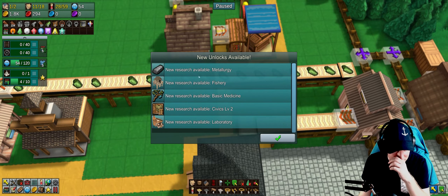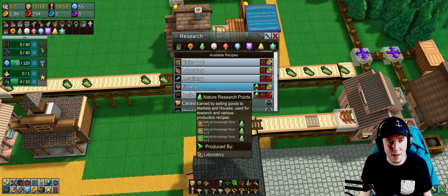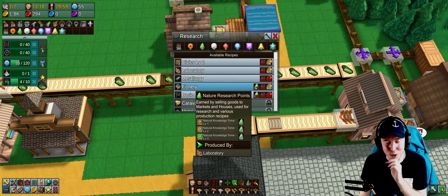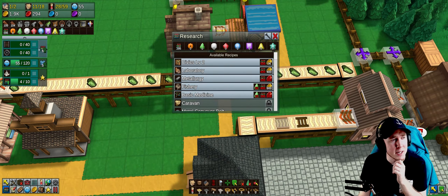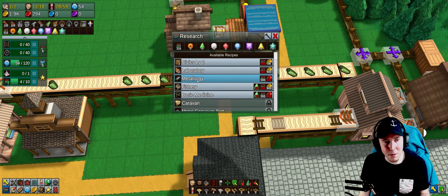Tech level 4 gives us metals, fishery, basic medicine, civics level 2, and laboratory. We need a lot more general research points, and for some of these I need nature research points, which require natural knowledge tomes produced by laboratories. To get tech level 5, I need metal rails and iron wheels, both produced by machine shops. I need to start working toward metal production.